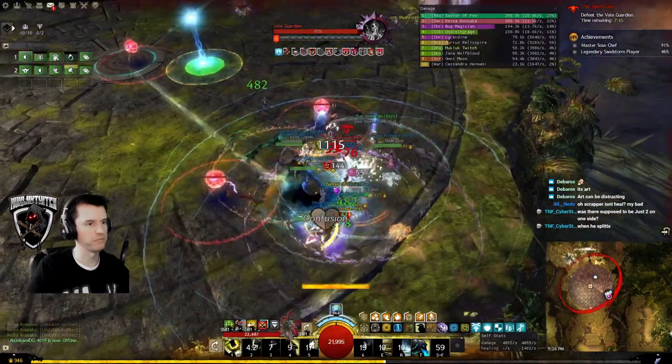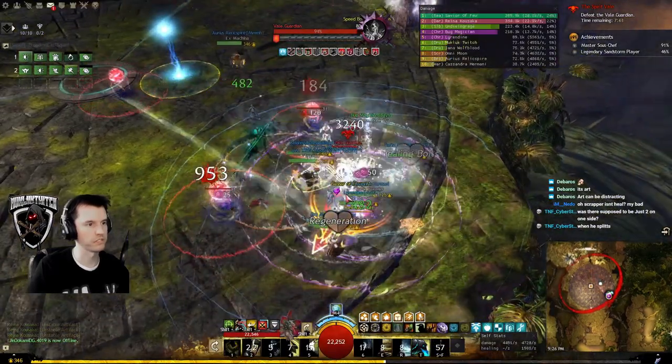Fight him until 66% while avoiding reds, avoiding blues, and standing in or healing through greens.